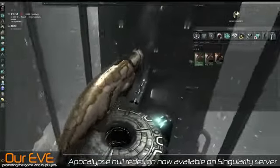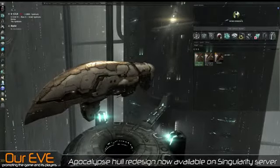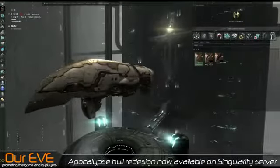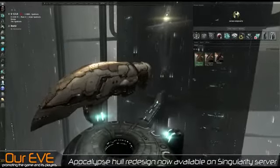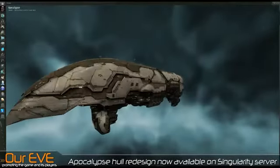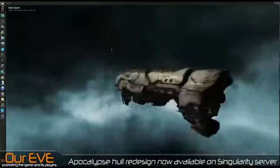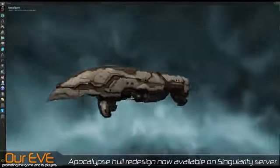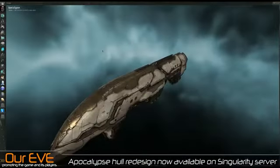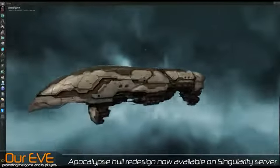Such a beautiful hull. The Amarrians really know how to use their gold plates. It looks very nice. Going ahead and opening up in the previewer. Slightly less attractive — I like the viewing station better, slightly. It does give better lighting to the underside as well as the top. The new Apocalypse Hull design. Very good.